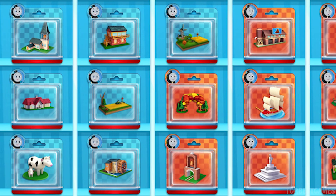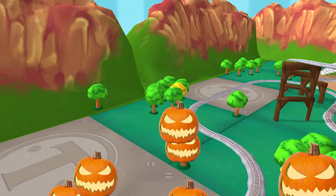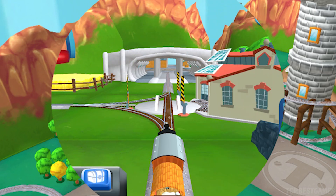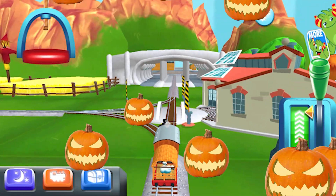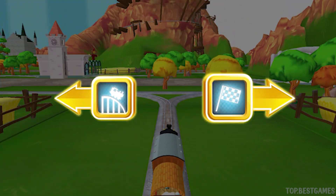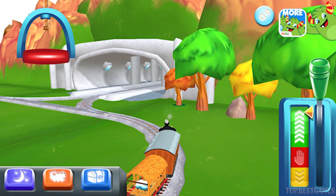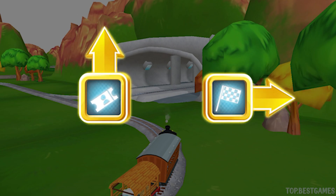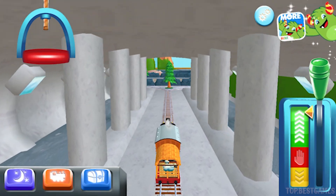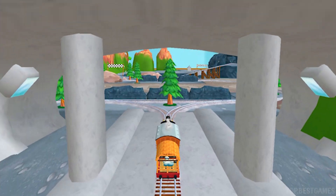Which toy will you choose now? It's super easy to find your new toy — just look for the beam of light. Where to now? Right leads to the lava quarry. Left leads to Cannonball Curve. Let's go race at the quarry! Right leads to the lava quarry, forward leads to Knapbridge Station. Right leads to the lava quarry, left leads to the pig farm. Let's go race at the quarry!